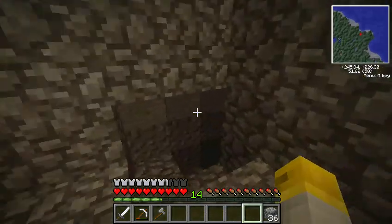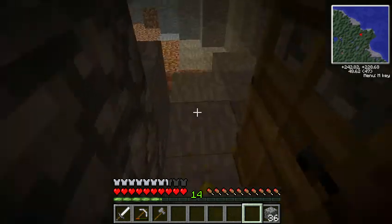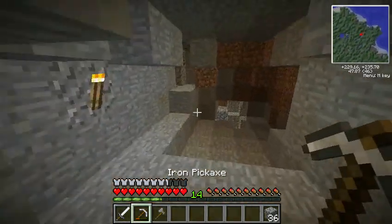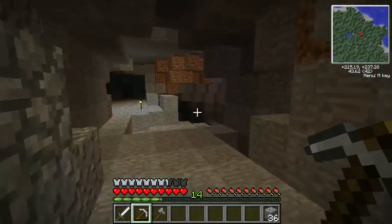I'm gonna bring some blocks along with me too. Do I have any food? Yeah, I got some cooked chicken — we don't need that right now. If I can remember my way up to the surface, we'll get there in no time. There's some coal over there too, that I'll get later.